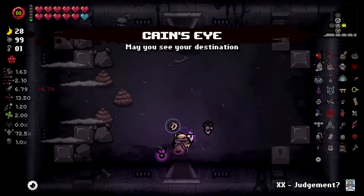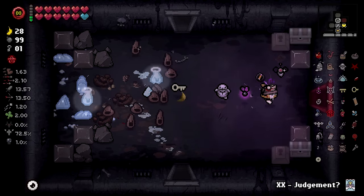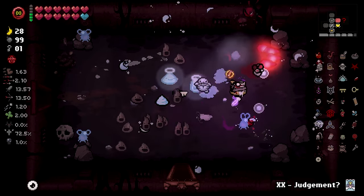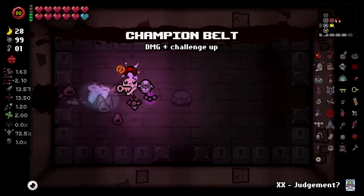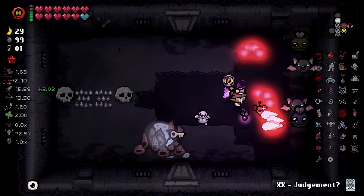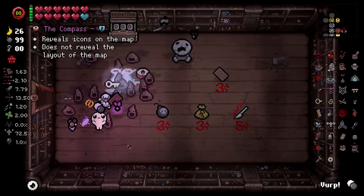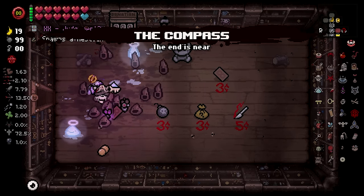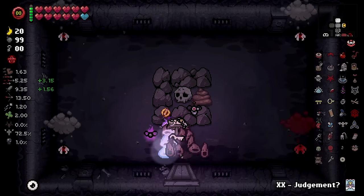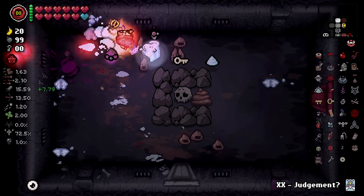If we end up doing a sacrifice room or something of that nature, it could be pretty useful. Ultra secret! Yeah baby! That's what I'm talking about, baby! Chevy belt — yeah, I'll take a damage up, thank you very much. I'll be having that. Another 48-hour energy, baby. Not gonna use it yet because I'm one room away from being full charge, so that would be kind of a waste — by 'kind of' I mean a massive waste.